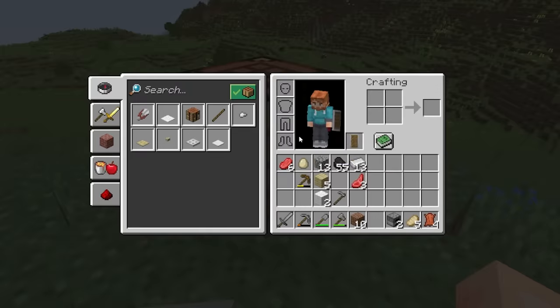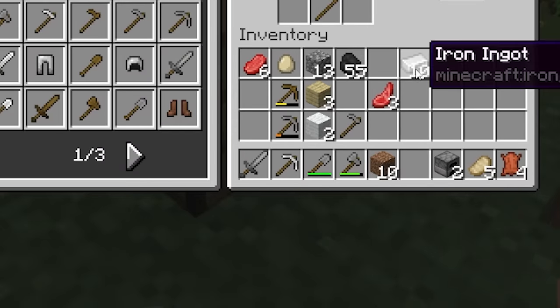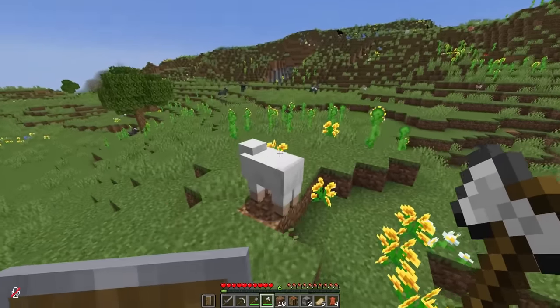But check this out — we've got a ton of iron. I guess we need more sticks first for the iron pickaxe as well as an axe. And the final sheep we must sacrifice to forever skip night time.